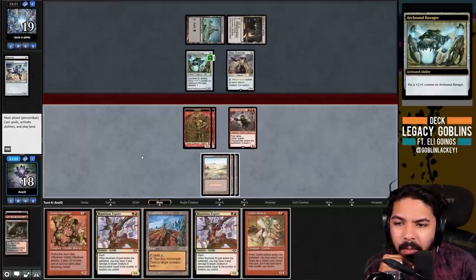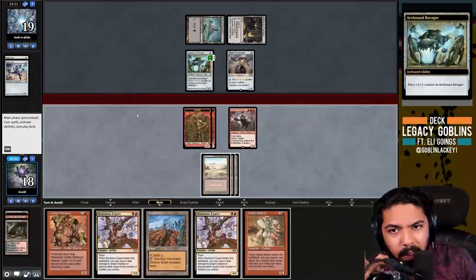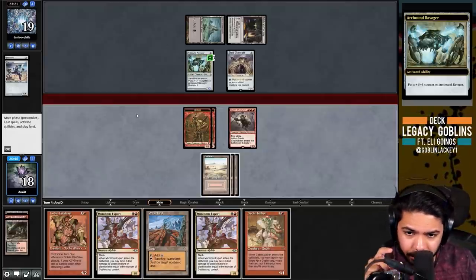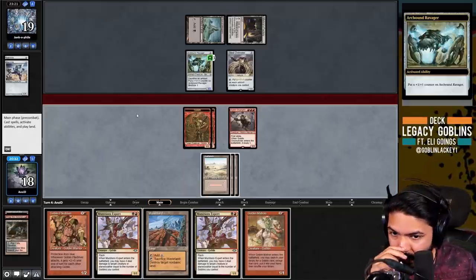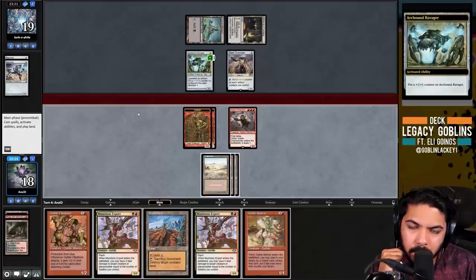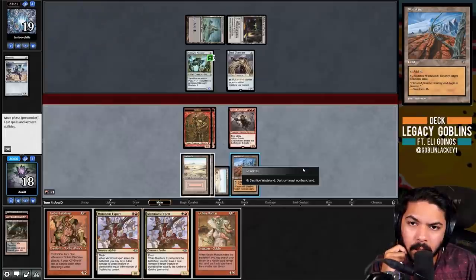We still have the line for Pile Driver into Expert which will kill the Arcbound Ravager. But I'm wondering if the Steel Overseer matters more - if they activate, Arcbound becomes a 4/4, vault makes it 5/5, Mishra's Factory makes it 6/6. But we have Goblin, Goblin, Goblin, Pile Driver as four, Expert as five, second Expert as six - so we could technically beat a 6/6. Seven-seven is where things get nervous. I guess we do kill the Ravager here.